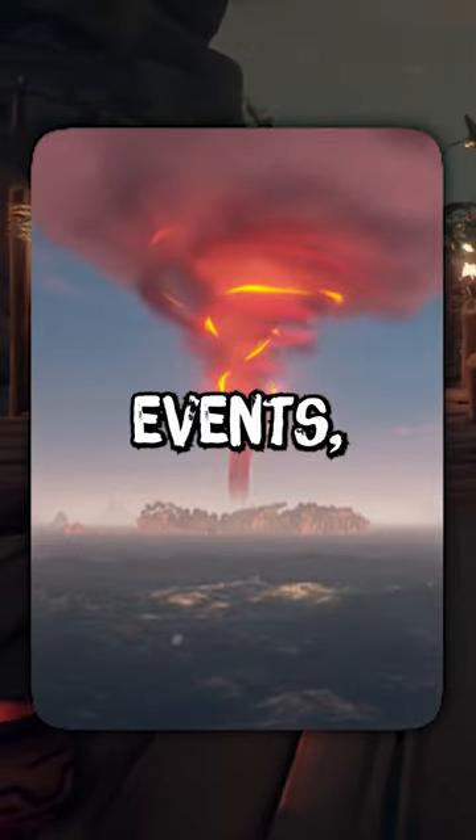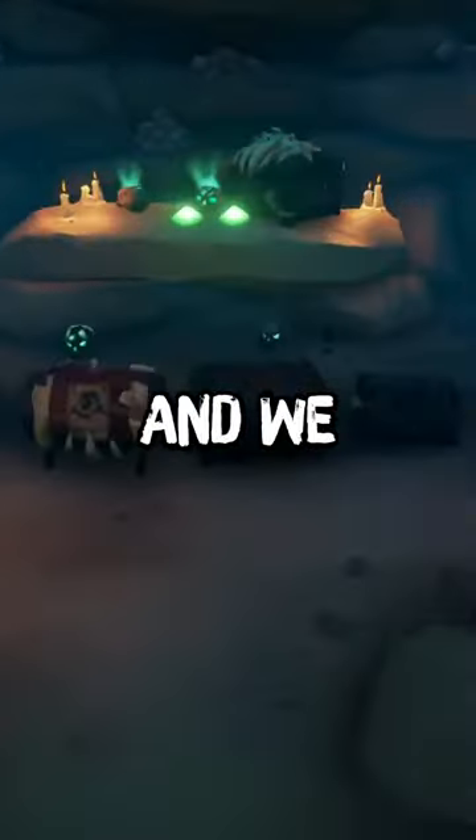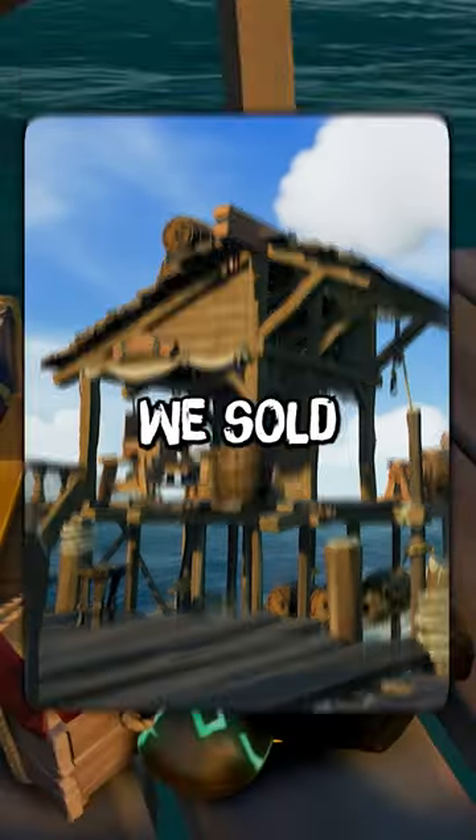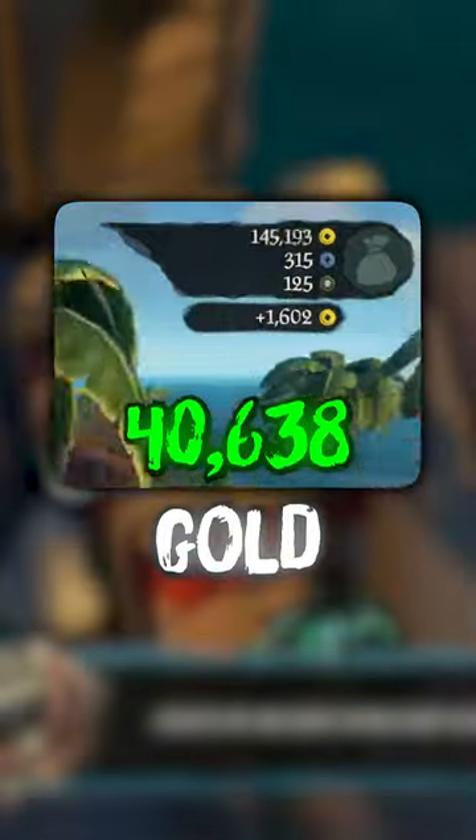After that I wanted to do some world events, so I found someone on Discord and went to do the skeleton fort. It was really easy so we did it in 10 minutes. We packed up the loot and also got some other loot before going into the outpost. We sold everything and the final profit was a total of 40,638 gold.